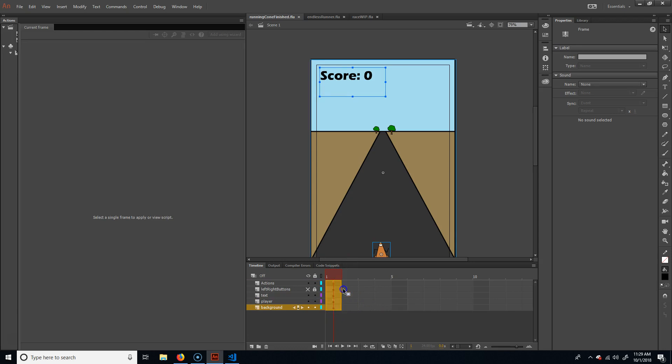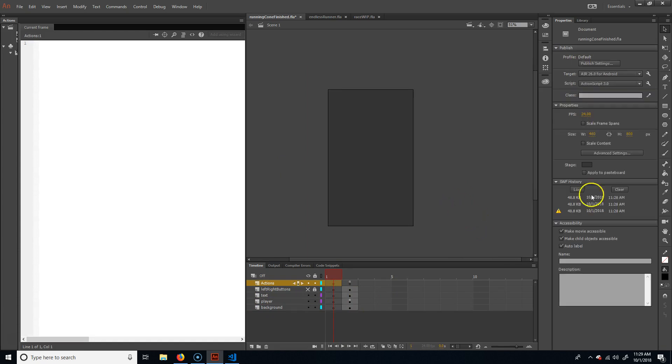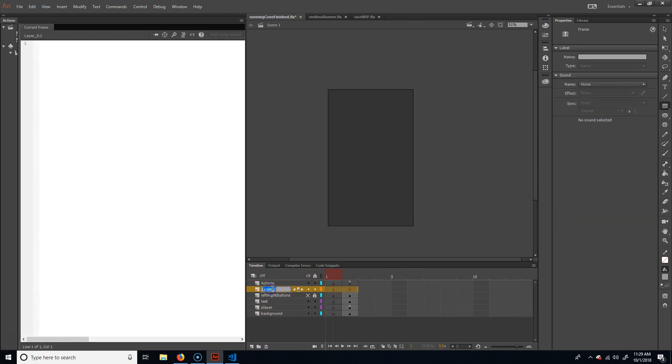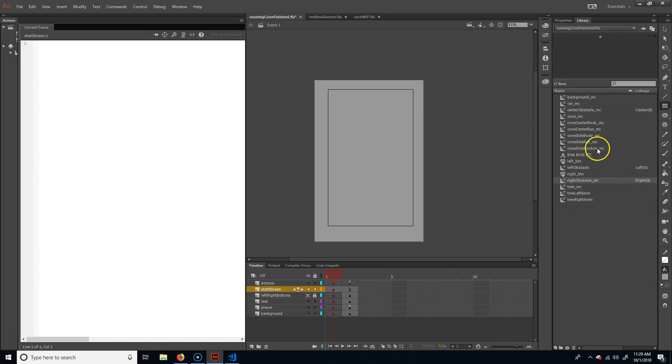I'm going to grab all of this and move it over to frame 2. Now we just have an empty frame 1. I'll use the rectangle tool — whatever color makes you feel good. Actually, I'm going to make a new layer and call it 'start screen'. Everything will be on this layer. I'll put the running animation here — it's just the animation of them running — so there's something on the screen.